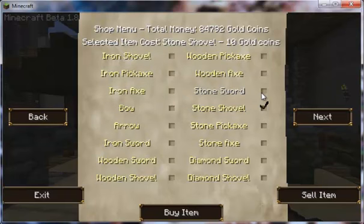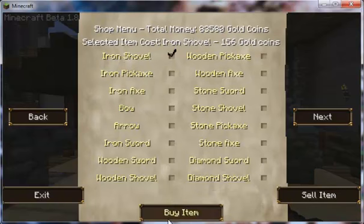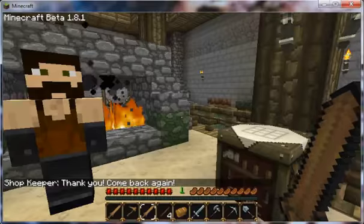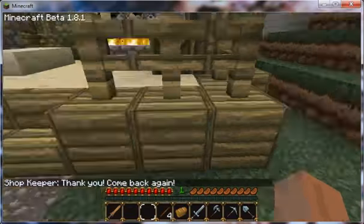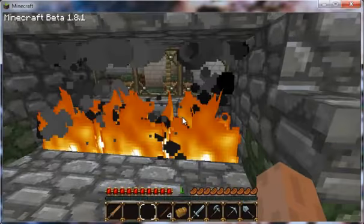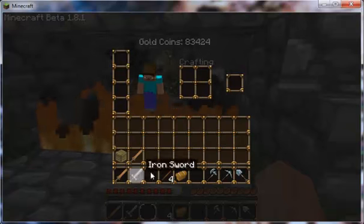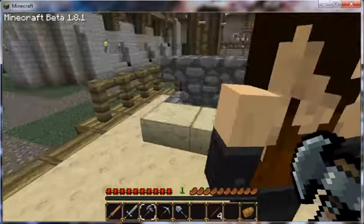I have the money, so I'm just going to upgrade to iron tools. But that's all I'm going to upgrade to for now. So we've got an iron tool set now, but we're still going to need our wooden swords. We can just get rid of this wooden pickaxe.